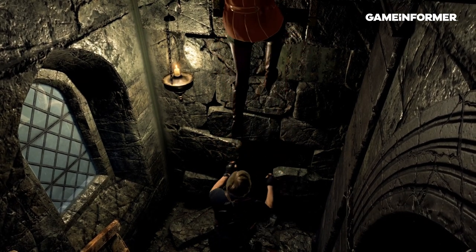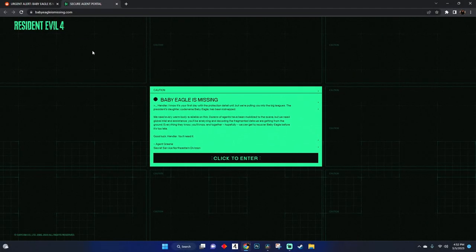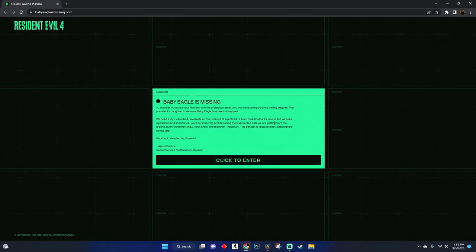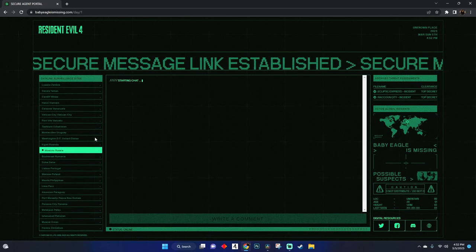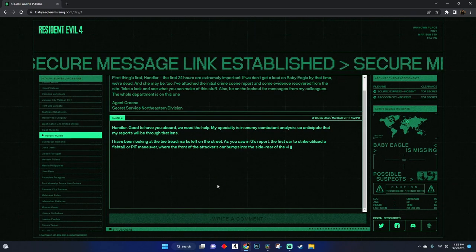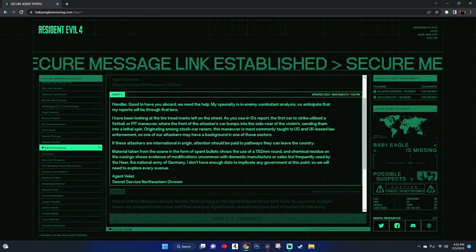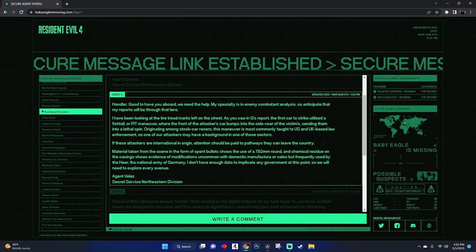I'm going to call this an ARG. It's set in the Resident Evil 4 universe and this is what I like to refer to as Leon's Intel. This is some intel referring to Ashley before her kidnapping, and I'm guessing it has something to do with Krauser, because in the original he's the one who kidnaps her — and maybe it's going to be different in this reimagining. That's just a theory I have with no concrete evidence, but that's what I think.